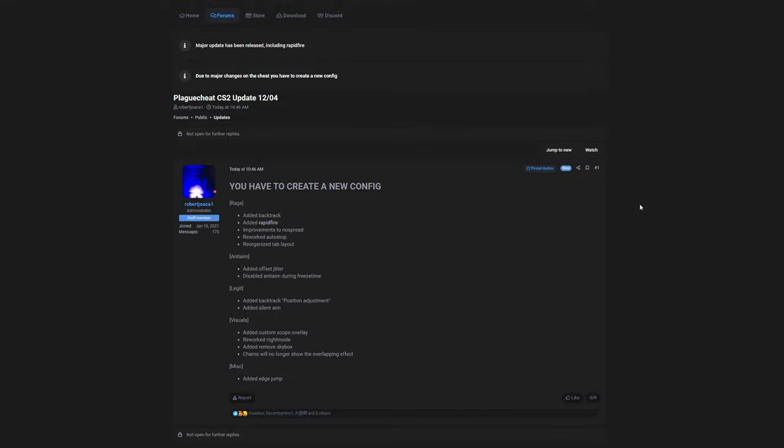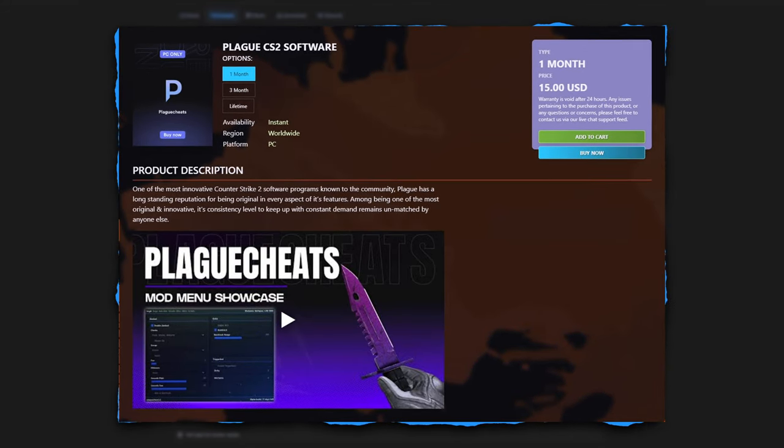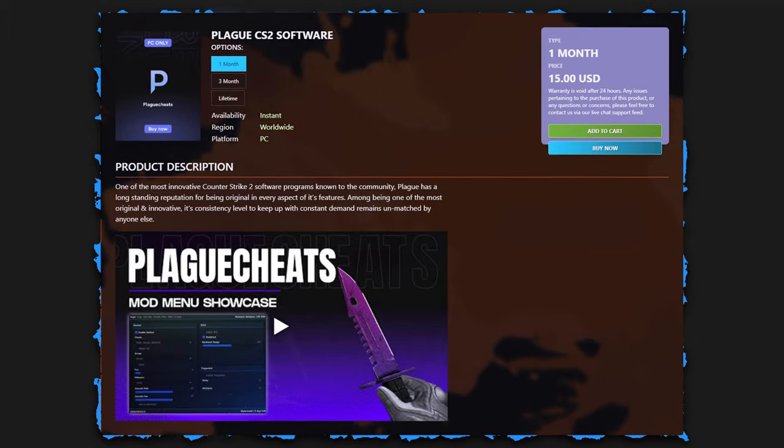What's going on guys, it's your boy Tabs — welcome back to an update video for Plague cheats. These videos are sponsored by realdudsinc.com. If you're looking to pick up Plague cheats at a discounted price, use code 'tabzware' and check out RDI in the description below.